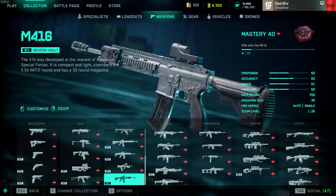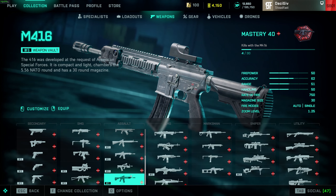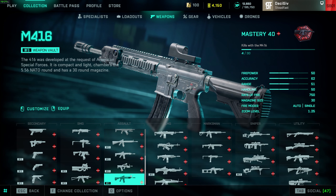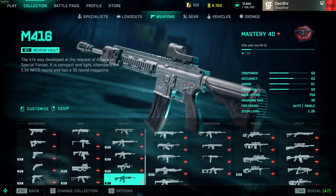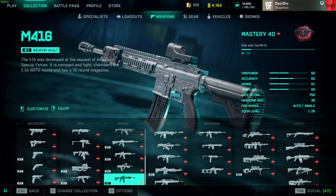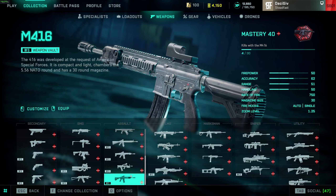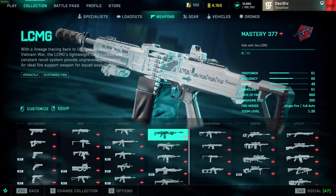Extended mags for all these guys — 30 rounds isn't enough to play super aggressive and clear out a point. Those extra 10 bullets do matter. The reload on all portal weapons is super slow compared to the All-Out Warfare weapons because of the delay from putting the mag in and putting their hand back on the front of the barrel. They did say they're going to fix that but until then the reloads just don't match. So M416 is C tier — B tier damage, but overall C tier because of the bug.